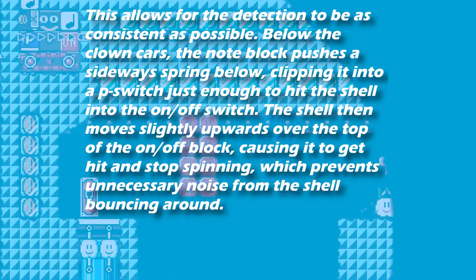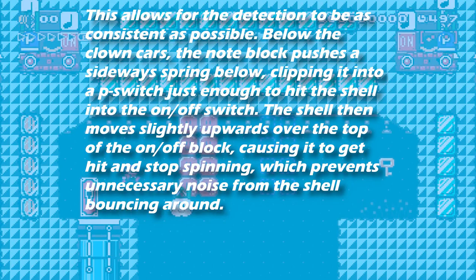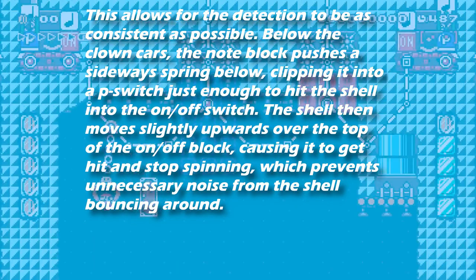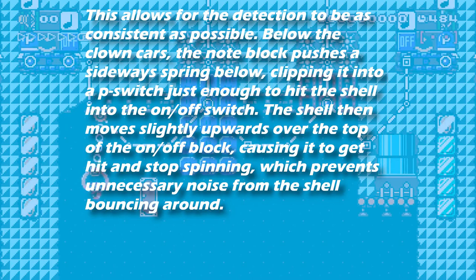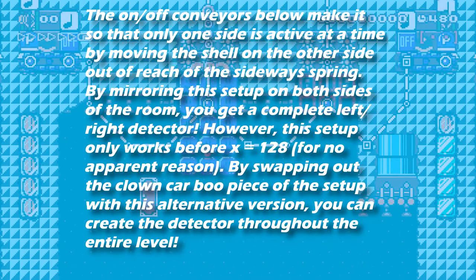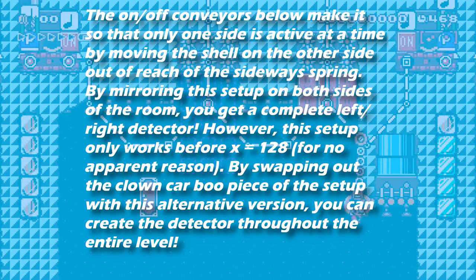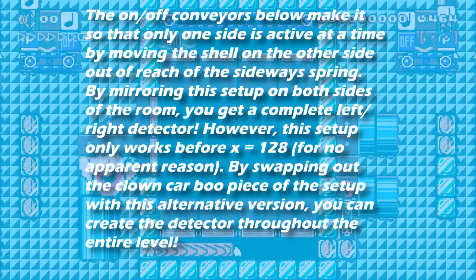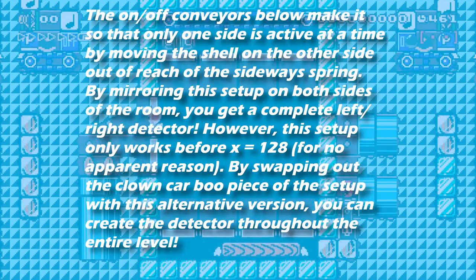Below the clown cars, a note block pushes a sideways spring below, clipping it to a P-switch just enough to hit the shell into the on/off switch. This is a crazy contraption. The shell then moves slightly upward over the top of the on/off block, causing it to get hit and stop spinning, which prevents unnecessary noise from the shell bouncing around. The on/off conveyors below make it so that only one side is active at a time by moving the shell on the other side out of reach. By mirroring this setup on both sides, you get a complete left and right detector. However, this setup only works before X equals 128 for no apparent reason.